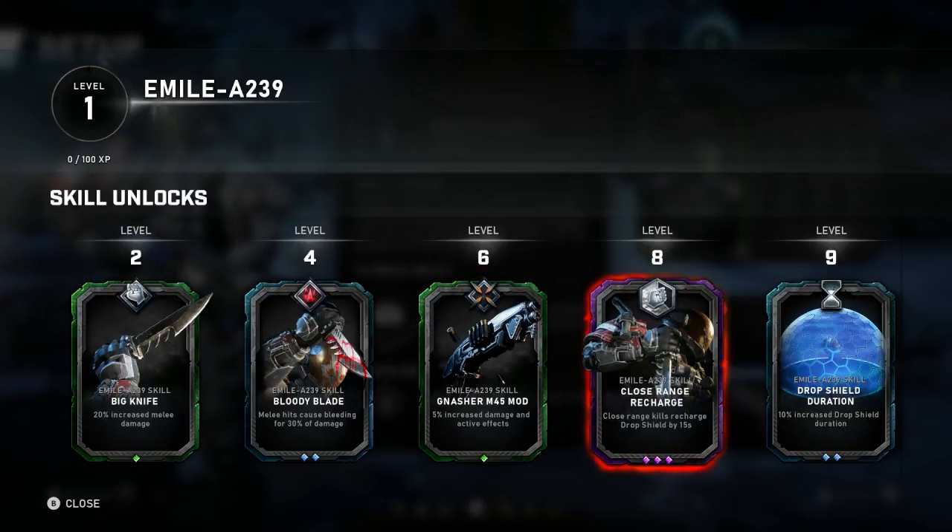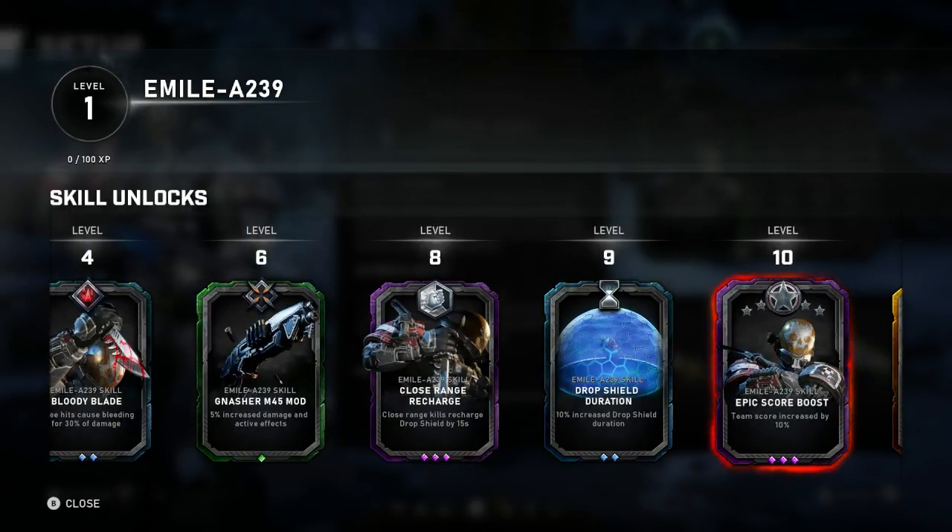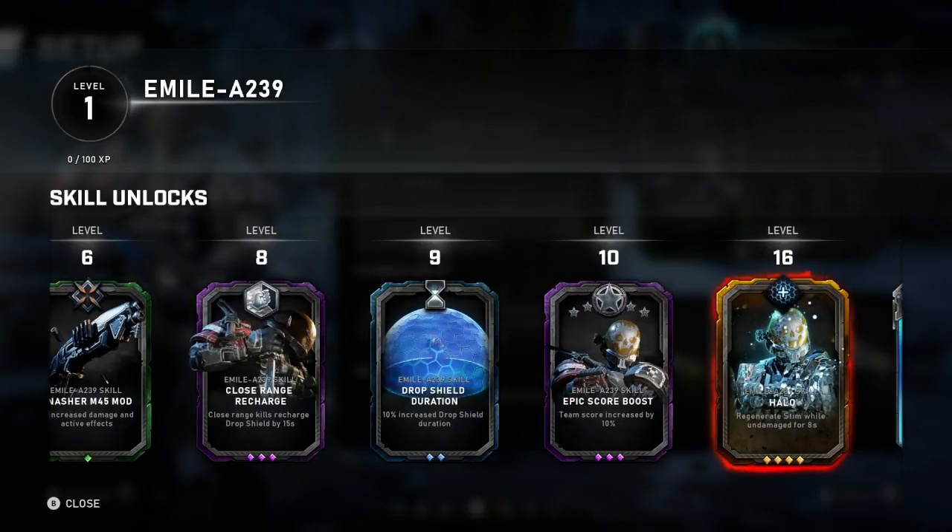Level 8 is Close Range Recharge — close range kills recharge your Drop Shield by 15 seconds. We haven't had a chance to play online because the servers are busy, but it sounds like with Emil you're going to get up close and personal to be most effective, given the melee and shotgun focused damage increases. Cooldown reduction on the bubble shield from melee kills is super important. Level 9 increases Drop Shield duration by 10%.